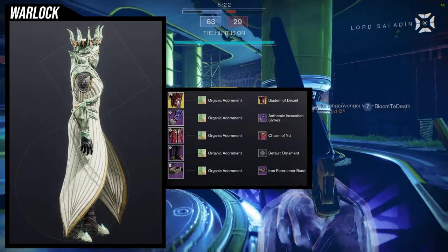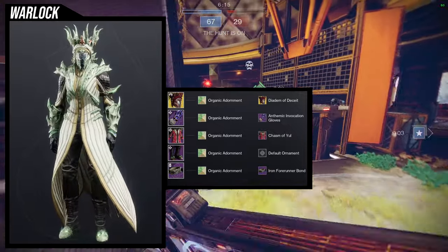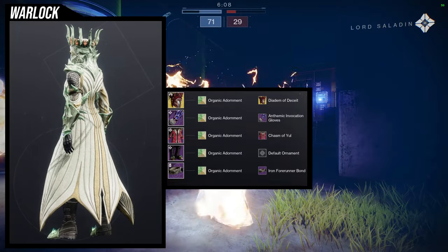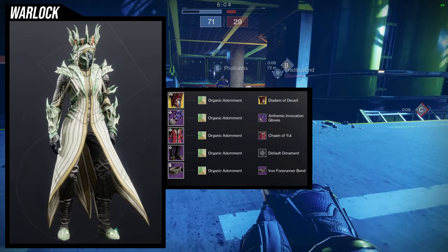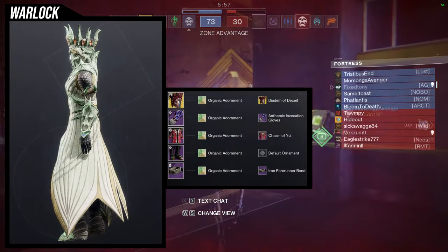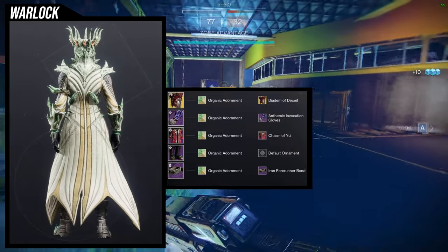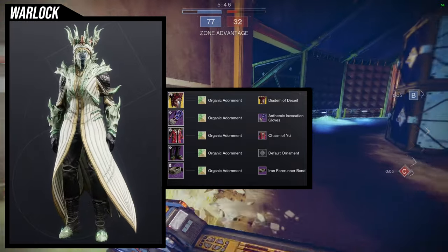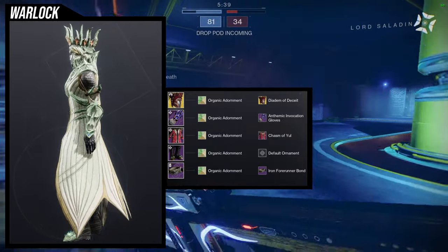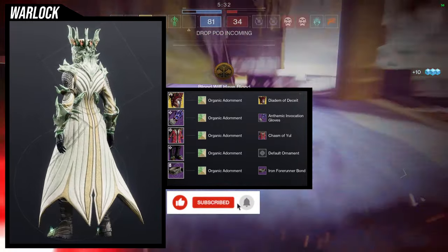Last but not least, I have this set — I'll be honest, it's not my favorite. Crown of tempest, the ornament for the diadem of deceit, looks decent with the chasm of yule chest piece, but the boots look boring in comparison. The anthemic invocation gloves could be switched out — they look a little too clean compared to the chest piece which has a lot of degradation and looks like a rock. The bond is the iron forerunner bond, which I like for the horns, but the arms and boots are just kind of whatever. Organic adornment is a cool shader but could probably be swapped out.